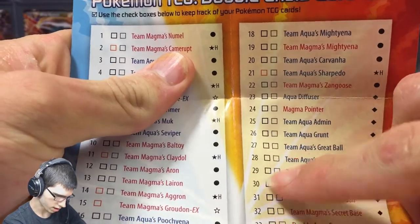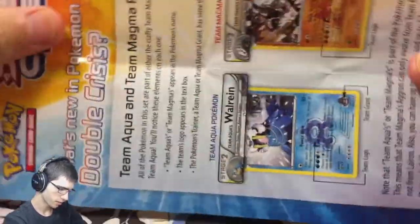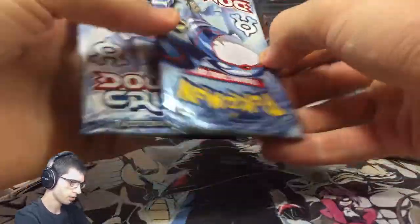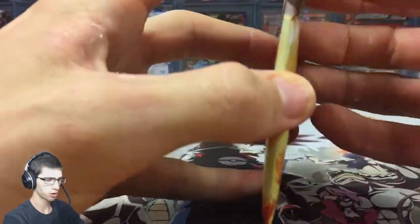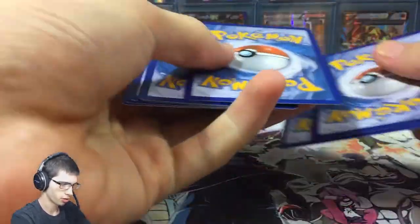If you guys are new to my openings and haven't seen a Double Crisis opening yet, they come with a checklist so you can go through and check — on the left hand side there's a spot to check off the normal cards, and on the right hand side that's the reverse side. On the back it explains the new details to the cards. Included in every blister will be four packs, two of each pack art, and in every single pack you are guaranteed a holographic card — that's what makes this set very unique.